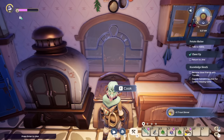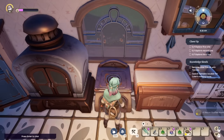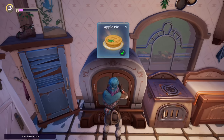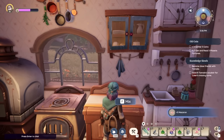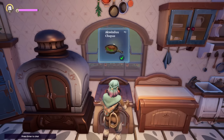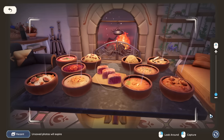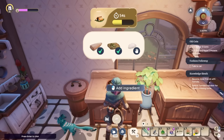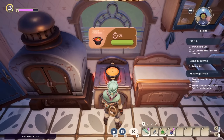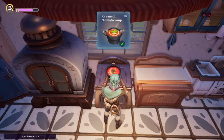I hope this helped and you've learned a thing or two, or found a recipe you didn't know where to get — maybe one to give as an NPC gift. Remember: if you cook a starred meal, you can actually place it down as decoration in your house, which is really cool. That's how I got the screenshot at the start of the video. Thanks for watching, I love you and I'll see you in the next one!